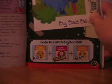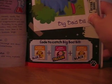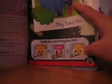Firstly, Big Bad Bill. The code to catch Big Bad Bill is Blue Star, Yellow Love, and Black Star — you need to get it in this order. He's ultra rare, so quite hard to get, but you can try your best and keep trying until you get him.